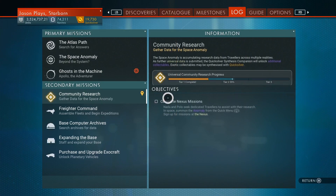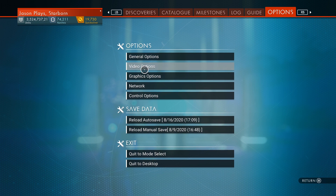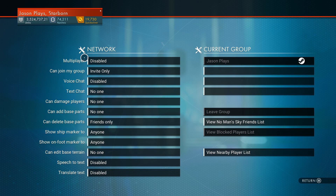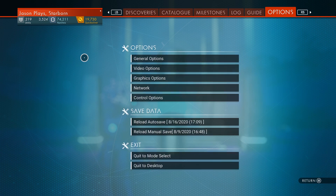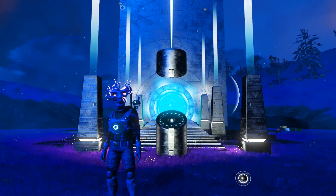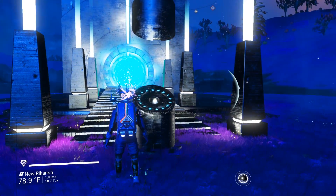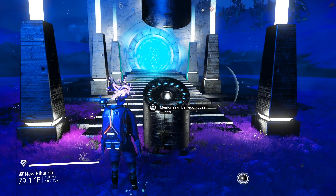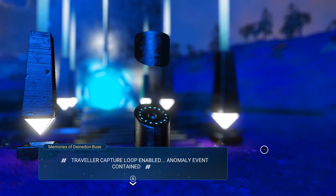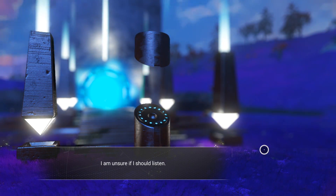You also want to turn off your multiplayer. Go into the pause menu, go over to your options, then go to network and make sure multiplayer is disabled — because if not, anybody can join your game and might come in and snag one of these exotics while you're farming. This location is in the Euclid galaxy, which is the first starter galaxy. Turn off multiplayer, get all your glyphs, and get a portal.